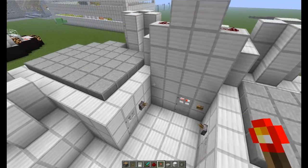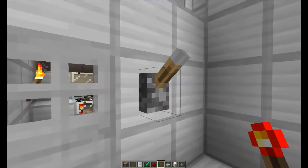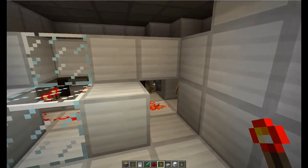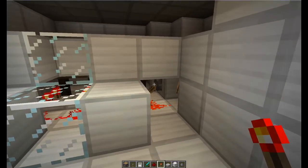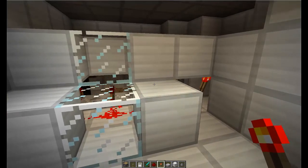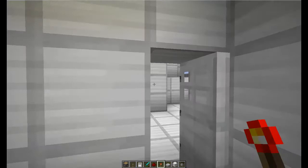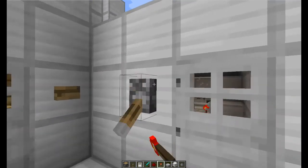After that we've got engine room one and engine room two. In here we've got diesel power generators for keeping this bad boy above the ground. If we turn them on, they're just pistons and they work like engines. It's the same on this side.